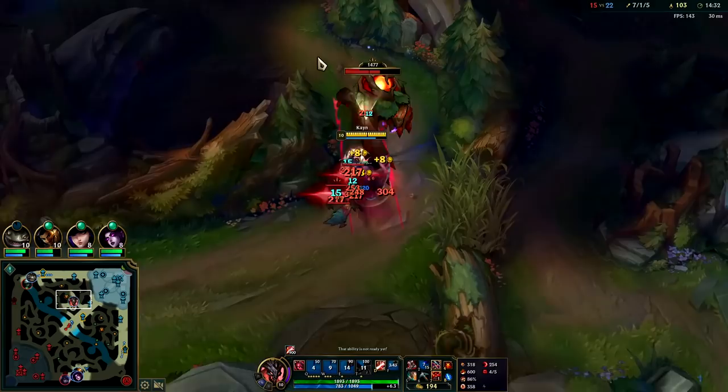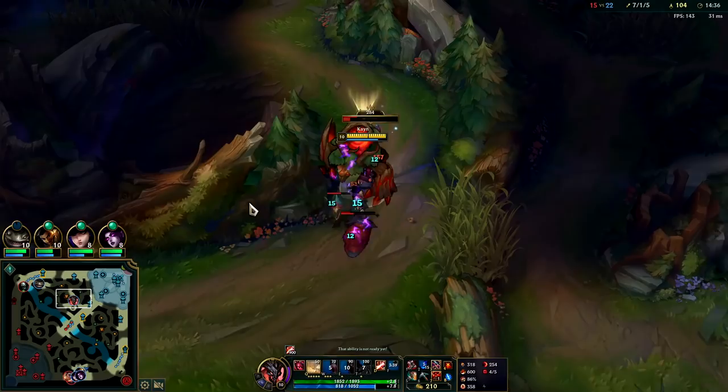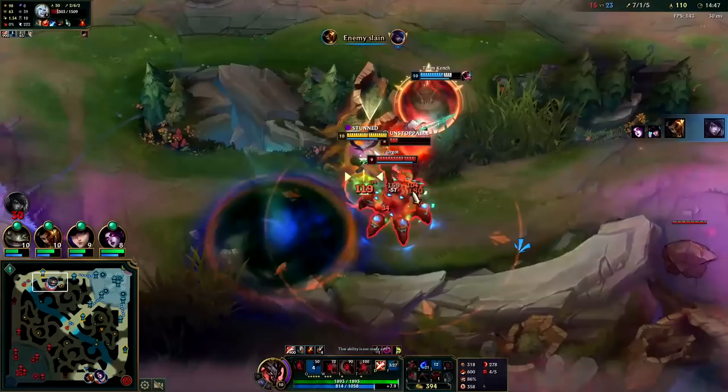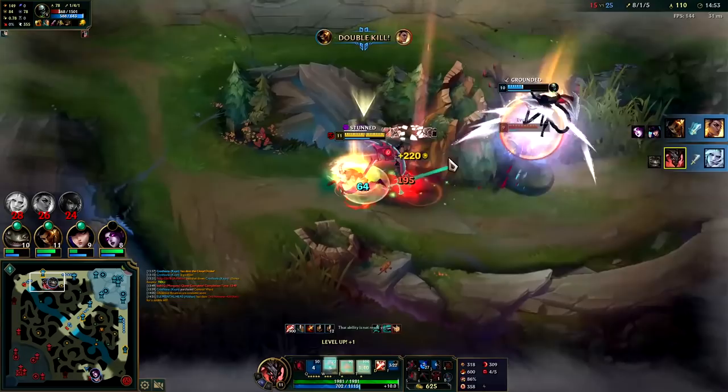I'm gonna pull these together. Your W hitbox is massive — it starts on your own body, that's what makes it really easy to hit multiple people in a chaotic fight. If you line it up properly, especially if they're trying to hit you, it makes it much easier — they basically funnel themselves into it. Q, Goredrinker, and I'm gonna R to dodge the charm.